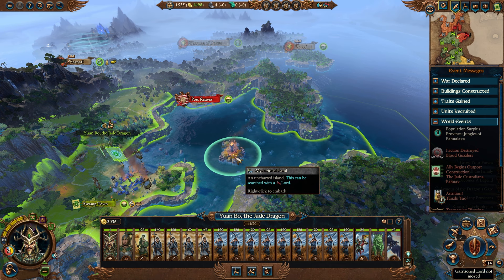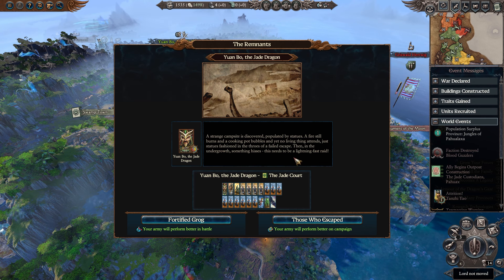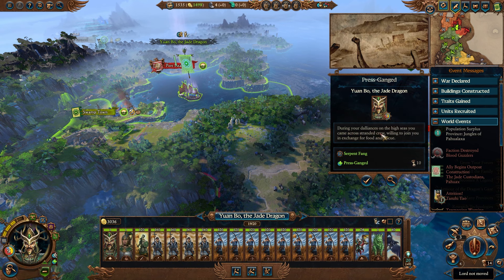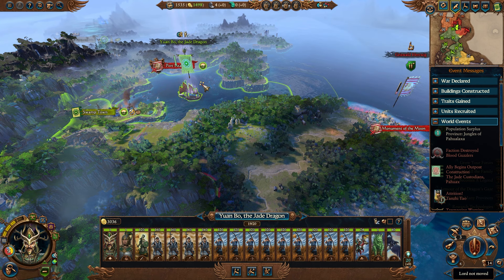We'll send Cathay's finest to grab this mysterious island. The Remnants: a strange campsite is discovered, populated by statues. Fire still burns and a cooking pot bubbles, yet no living thing attends. Just statues frozen in the throes of a failed escape - then in the undergrowth, something hisses. This needs to be a lightning-fast raid, or we get one bokeh and blaster with a meteor. We'll grab either fortified grog giving us a mug of root beer, or those who escape. We've got a serpent fang giving poison attacks and extra armor cursing, and we've press-ganged a whole bunch of people into our crew. Welcome to Cathay - you have no choice.